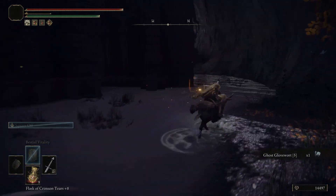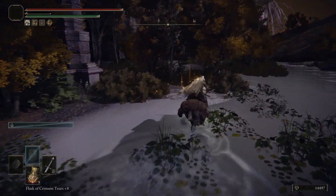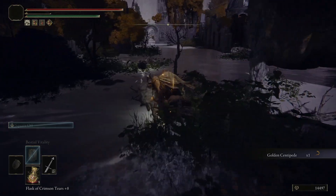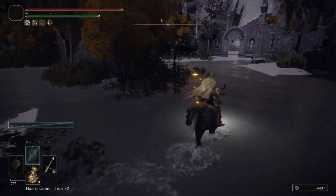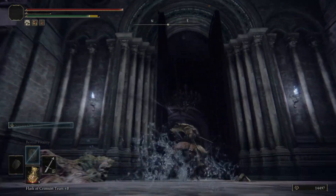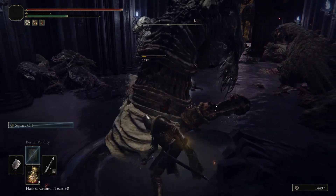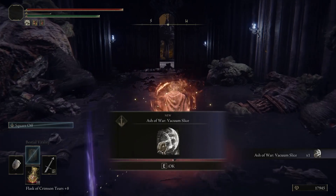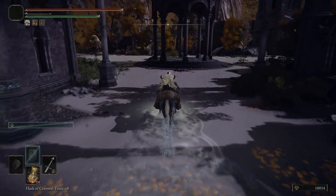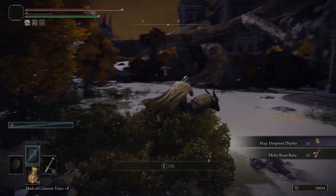From there you can head out and continue along the right wall to get a Ghost Glovewort 5. Then continuing forward you can wrap around this building to the left. You may hear a certain sound, and that sound indicates one of these scarabs - that gets you a Somber Stone 6. From there, if you wrap around the building enough, you'll get to the doorway. You can take out the enemy by getting behind them and then get the Ash of War: Vacuum Slice. This isn't one I've ever seen anyone use but it is pretty decent, so it might be worth trying out. Heading out and forward you can get the map for Deep Root Depths.